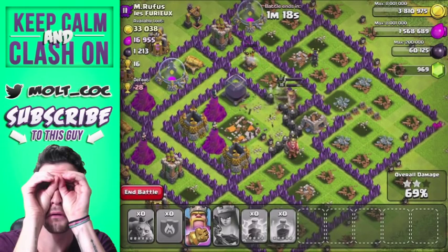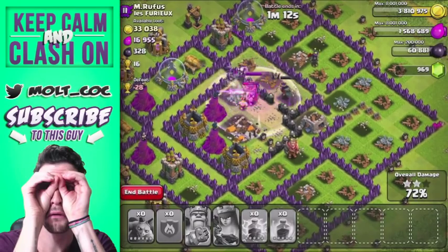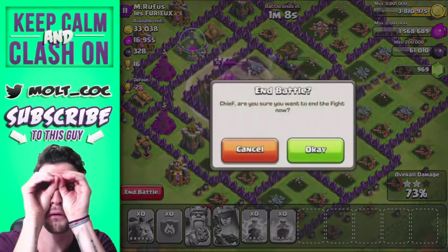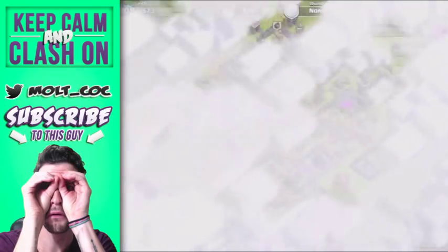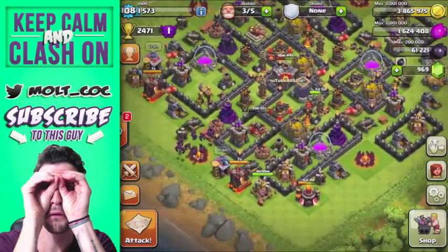We'll use the king's ability as well — he'll take out all of that dark elixir. There's a little bit left on the outside of the base. We end the battle there: 100,000 gold plus the 55k league bonus, so 155,000 total, and 1,000 dark elixir which helped pay for the minions. Two stars — not too bad.